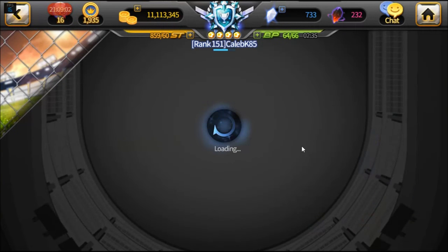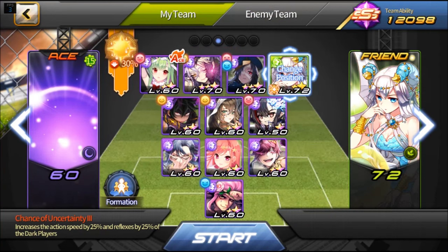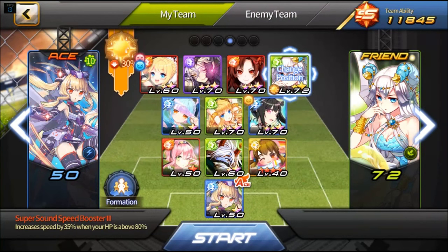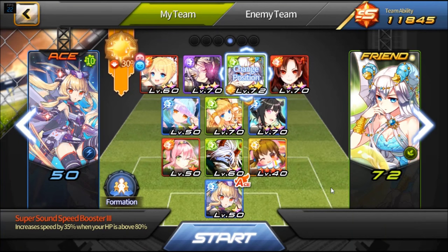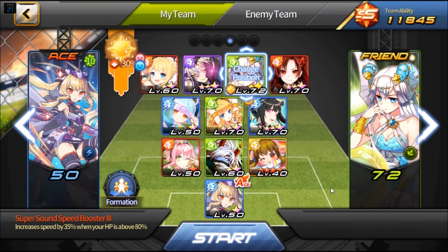This is kind of my main formation that I use for floors 1 through about 43. It's a one-hit KO formation. I use Beta as my ace to increase my action speed. Especially if you're looking for top 10, you have to clear matches as quickly as you can. Early on you want to get around 36 seconds, 48 seconds, a minute, maybe a minute 12.